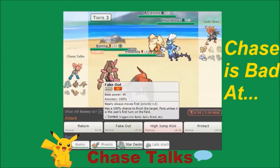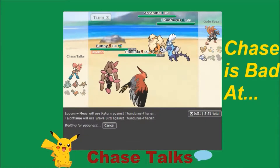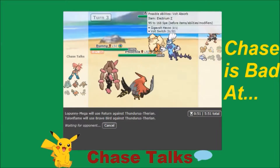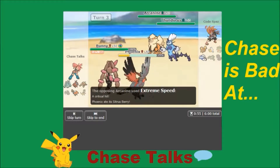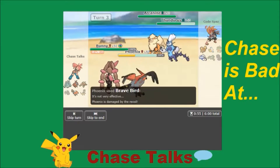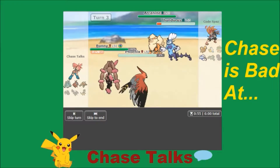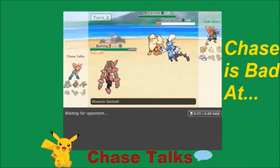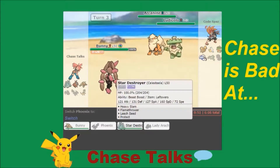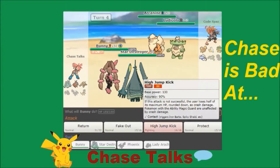I'm going to go for Return into Thundurus, and Brave Bird into Thundurus — just double into Thundurus to take it out. He does Extreme Speed, and it gets rid of my ability to use priority. Brave Bird still goes off though. Return goes off — is it going to be enough? Just misses out. Volt Switch goes to my Phoenix — that's going to take out my Phoenix. That Extreme Speed did so much damage. And a crit again! They decreased crit chances in Sun and Moon, and I got crit a second time? That's crazy.